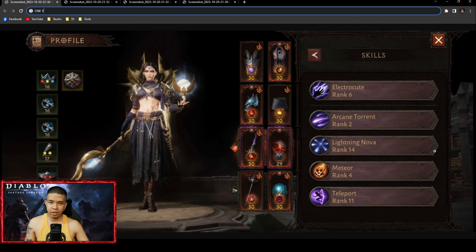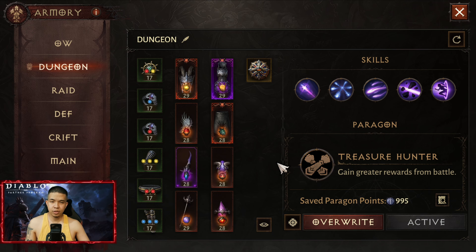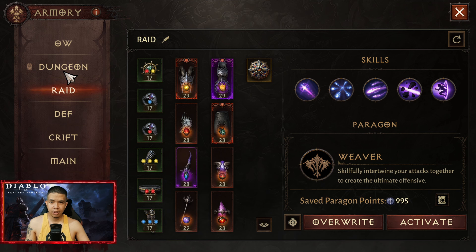This is her second build. Her main build is this one. I do not have the shoulders and the second offhand weapon, but according to her this is better and has more damage.